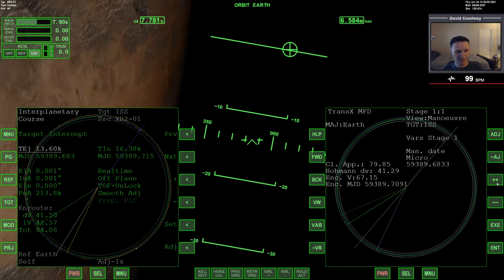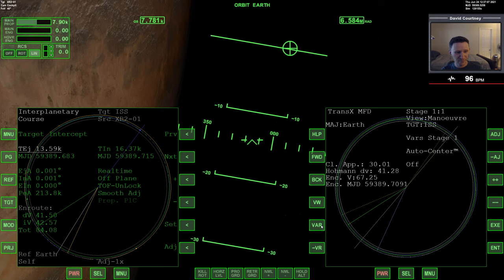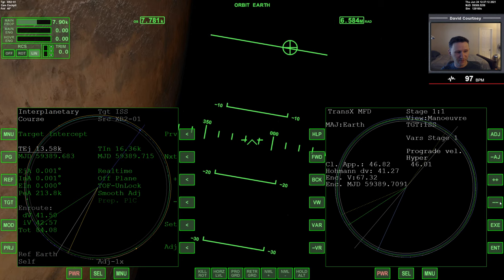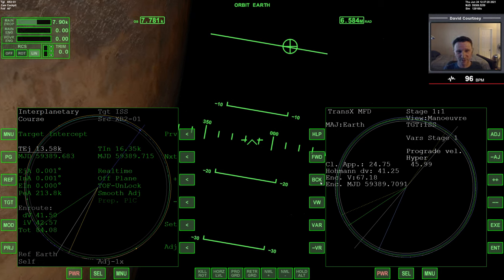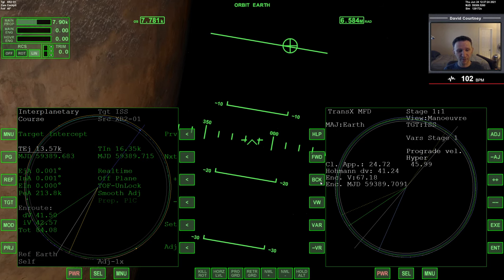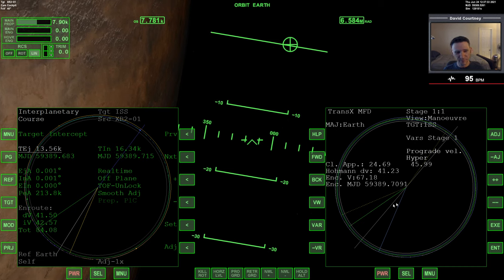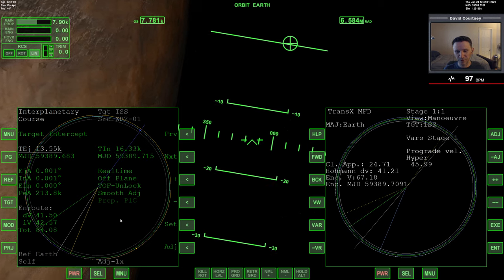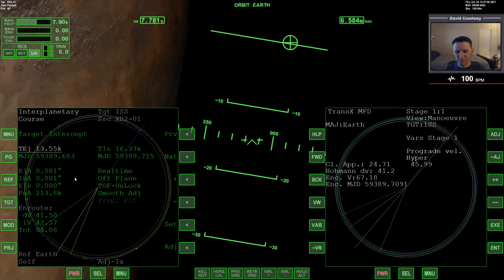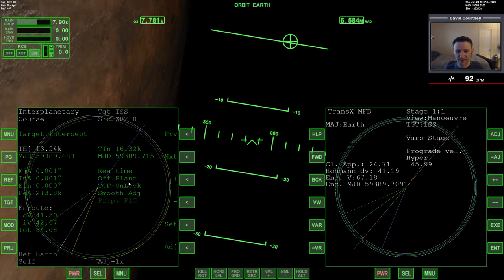I can fiddle around to dial in every last meter, but I'm not really able to improve it much beyond that. You can see that's our solution and we're done — that took about 40 seconds. One thing also worth pointing out: when we were doing our solution in IMFD, it never told us how close we were going to be to the ISS. With TransX we get this closest approach value. With IMFD we kind of take it on faith that the maneuver will take us to the ISS, and it will — but I wish it had something like the closest approach.